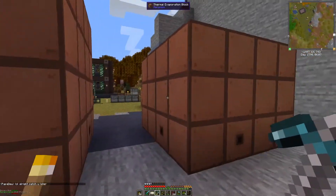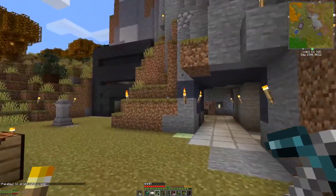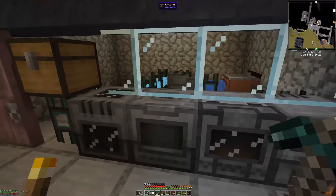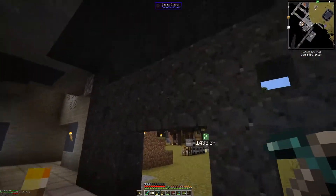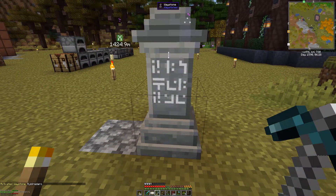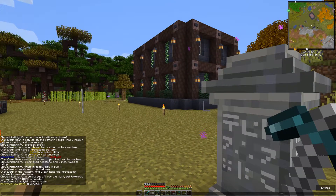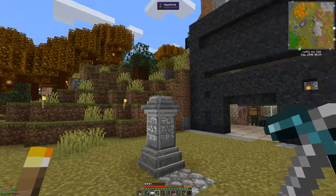That's Emil's base, and then that's Alec Bean's base. What are these — thermal evaporation blocks? I don't know what these are, but this person has been busy — like really busy. And then here's a waystone. I have no idea — I don't know if that's the person's name or what, but now I have their waystone.